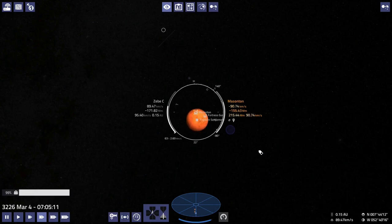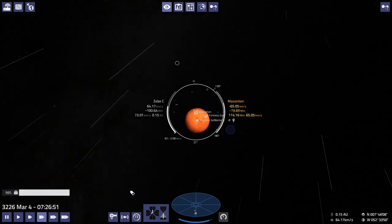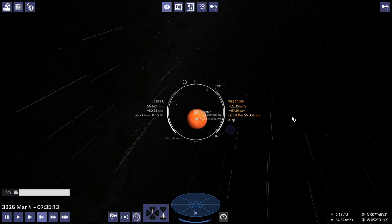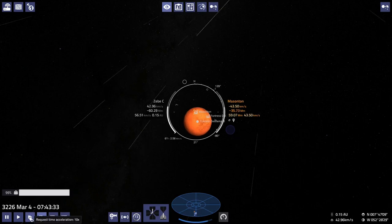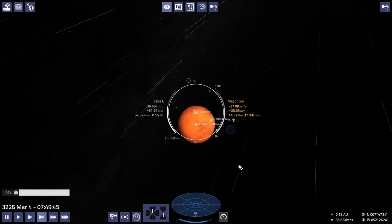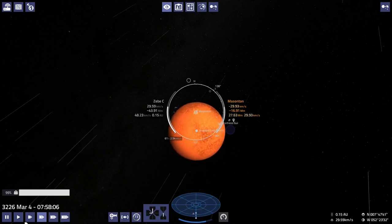That's how I found Masonton — saved, jumped into the system, it was good, went back and bought some commodities. It's not my favorite thing to do, but we're getting close now. Let's stop talking about the way the game works and start concentrating on flying.